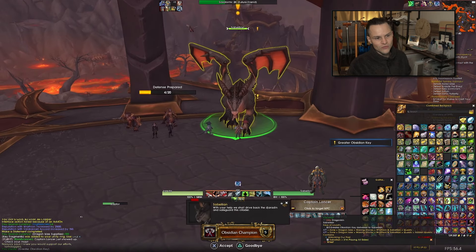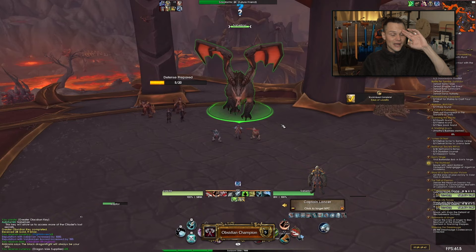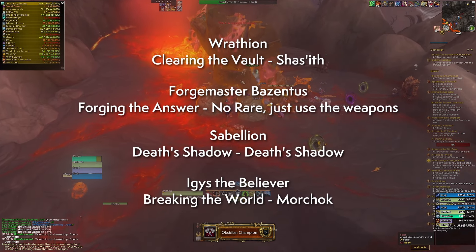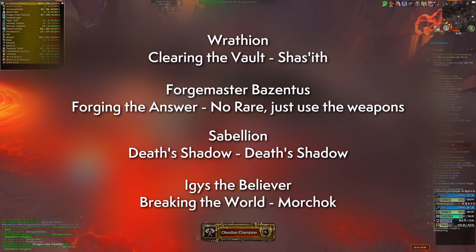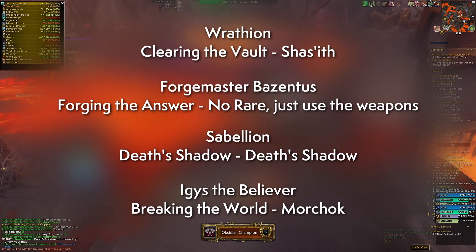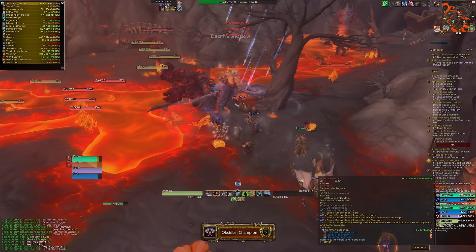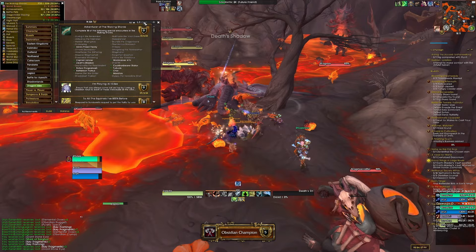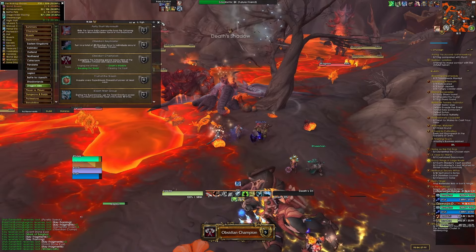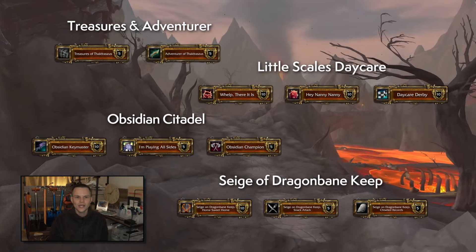After handing in those four keys you'll get that achievement. You'll notice a progress bar at each NPC — it fills up based on keys handed in by you or other players. When it reaches full, the event starts: three of the events spawn a rare you need to kill for the achievement, and one spawns weapons you need to use. You don't even need to hand in a key yourself — just be involved in killing the rare when it spawns. These events show up on the map with alerts, so while farming your 30 keys you should be able to complete all the other events too.